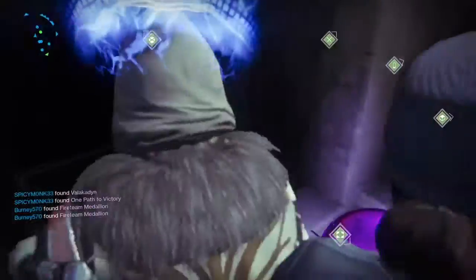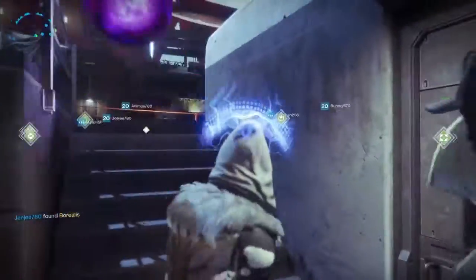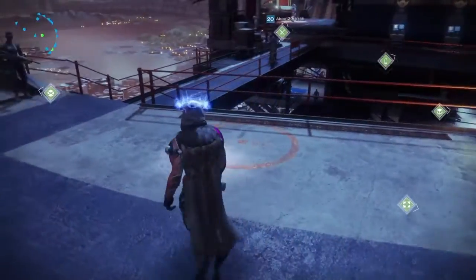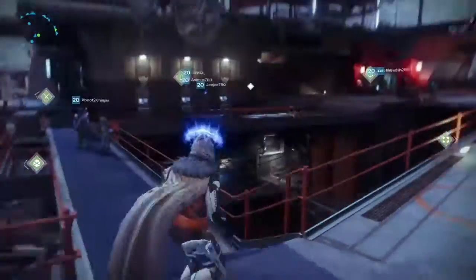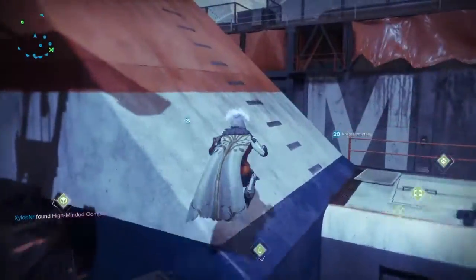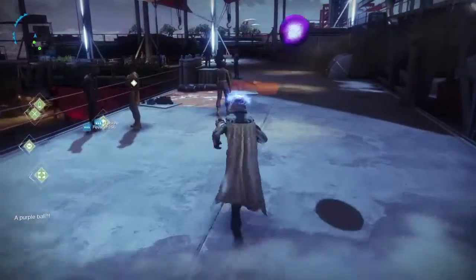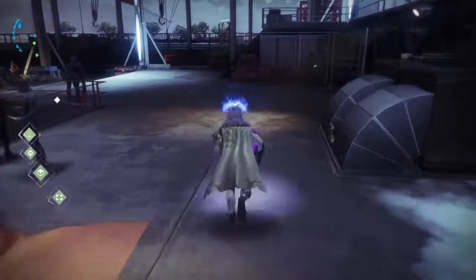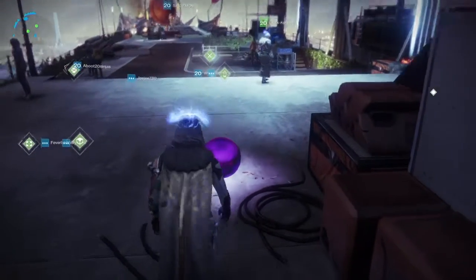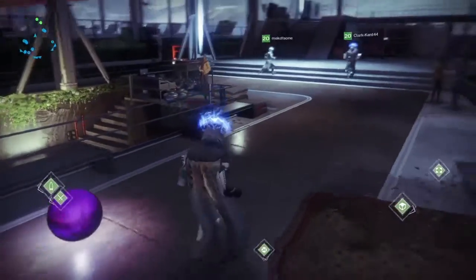Purple down here doesn't do anything. Purple ball — kick the purple ball to the right of where it spawns. Keep it on the same level where it starts. Follow the walkway as it turns to the left of the Traveler. End of the walkway, there's a gray circle on the ground. So where it spawns, keep right on the same level.